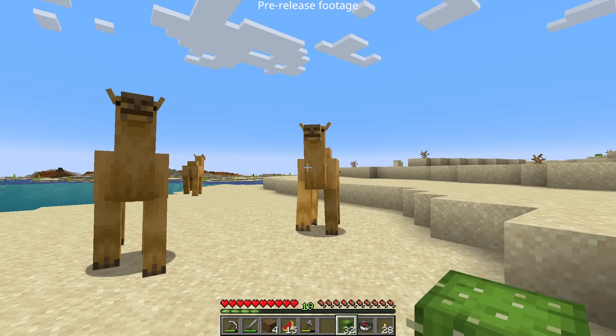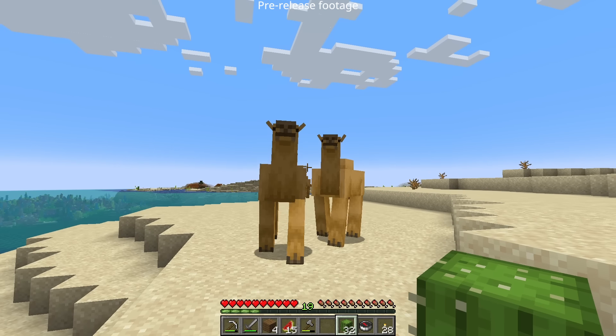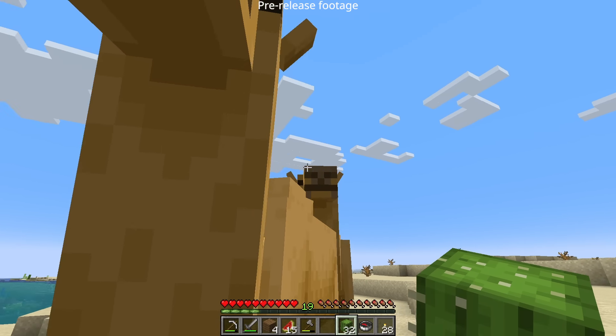For the camel, they eat cacti or cactus. They eat food that is available in the desert, and that's the biome where you can find them.